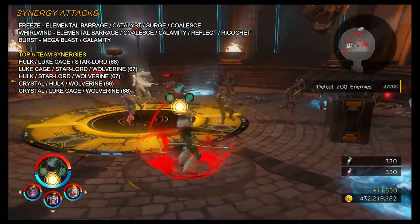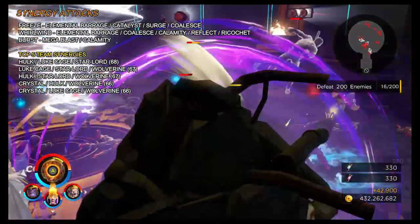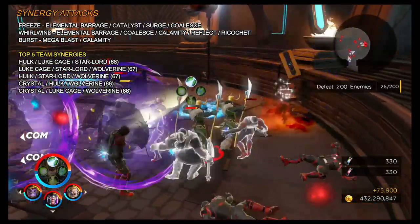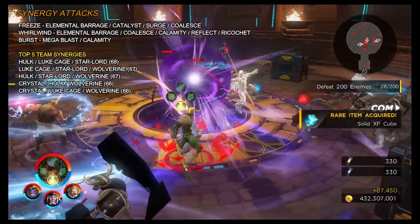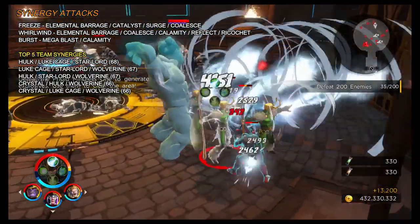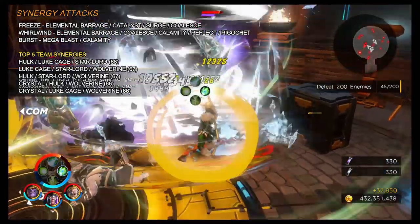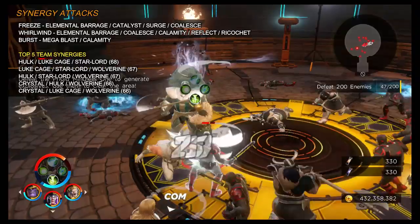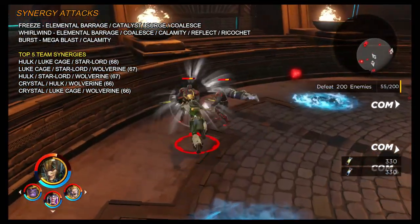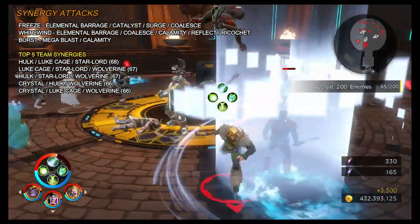For Synergy Attacks, Loki has three cell synergies, all coming via the Whirlwind. He also has Synergy Traits — Freeze, Whirlwind, and Burst — meaning he can synergise with other characters. The most useful is probably Ricochet via the Whirlwind, and he can proc this himself. The top team synergy combination is Hulk, Luke Cage, and Starlord at 68 total synergies, followed by Luke Cage, Starlord, and Wolverine at 67, and Hulk, Starlord, and Wolverine at 67. Crystal also appears in the top five. Bear in mind this reflects total synergy count, not necessarily the most effective ones.